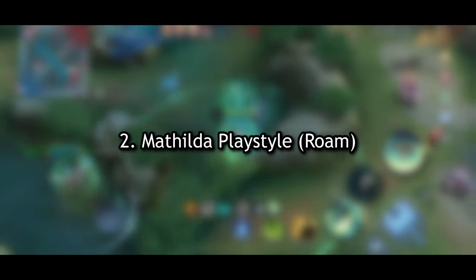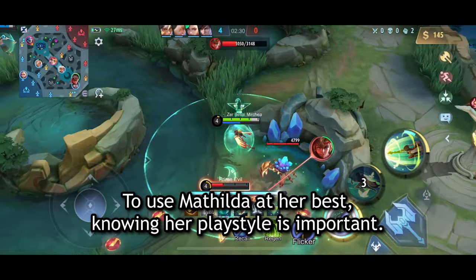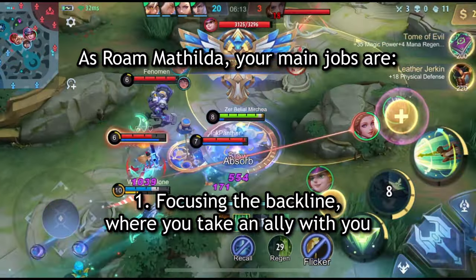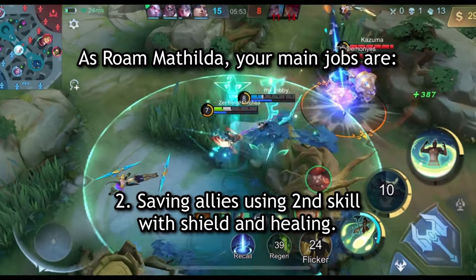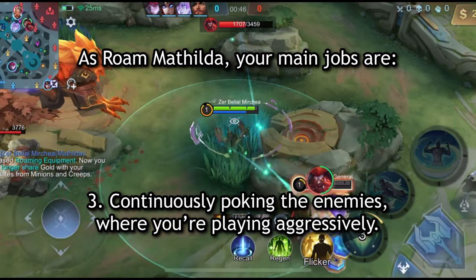Number 2: Matilda Play Style. To use Matilda at her best, knowing her play style is important. As roam Matilda, your main jobs are: 1. Focusing the backline, where you take an ally with you who can kill the enemy marksman or enemy mage. 2. Saving allies using second skill with shield and healing. 3. Continuously poking the enemies, where you're playing aggressively.